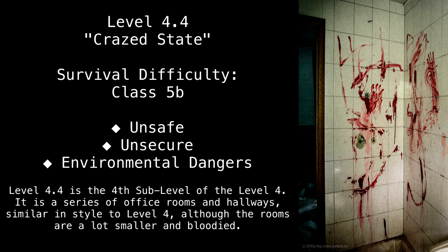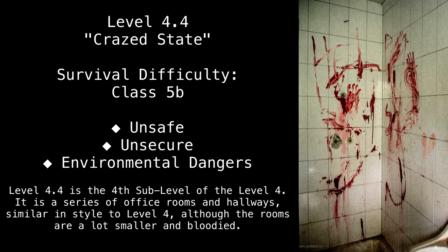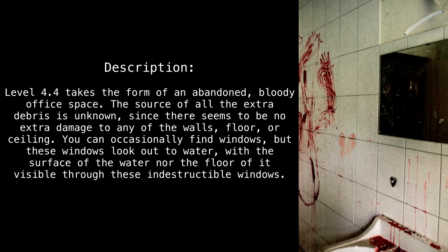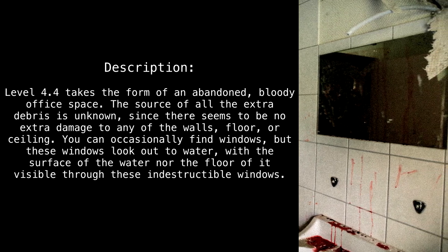Level 4.4 is the fourth sub-level of Level 4. It is a series of office rooms, always similar in style to Level 4, although the rooms are a lot smaller and bloodied. Level 4.4 takes the form of an abandoned, bloody office space.